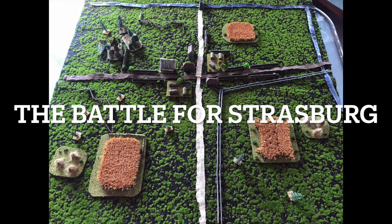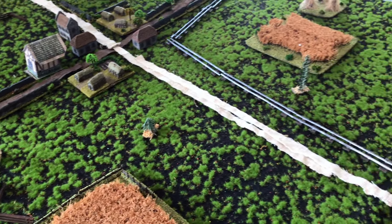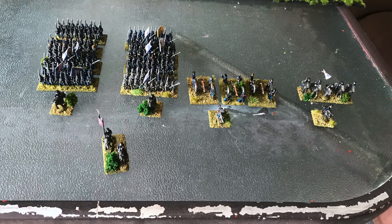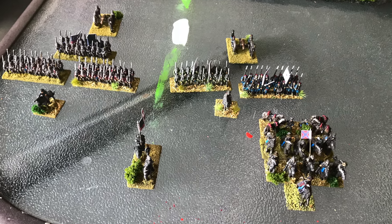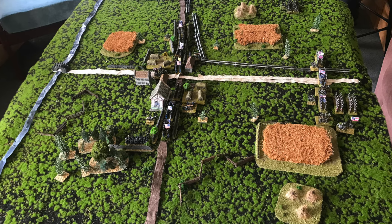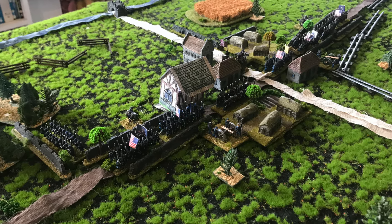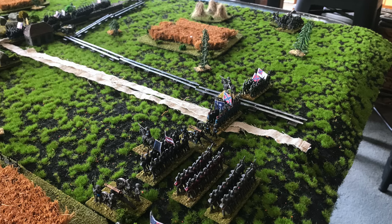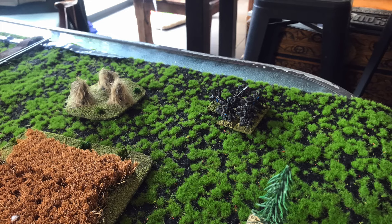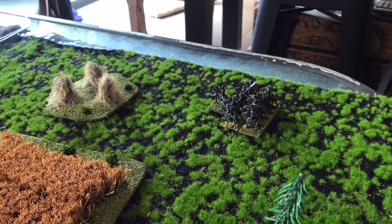First up we had the battle for Strasburg. This was the largest of the three battles, and that had Jackson and Ashby for the Confederates going toe-to-toe with the Union forces under General Banks and Shields. It was going to be a hard one because the Union had more troops. The Union had three artillery pieces, one cavalry, and I think it was six infantry regiments, versus five infantry and two artillery for the Confederates. The Confederates also had two cavalry detachments. The Union dug in well along the whole line. The only benefit for the Confederates was that General Banks is a cautious slash unsure commander, so that meant that for his orders to be followed, each unit had to roll a dice, and on a certain number they'd be able to activate, otherwise they misinterpreted his orders — so he wouldn't necessarily be able to coordinate all of his forces across the board.